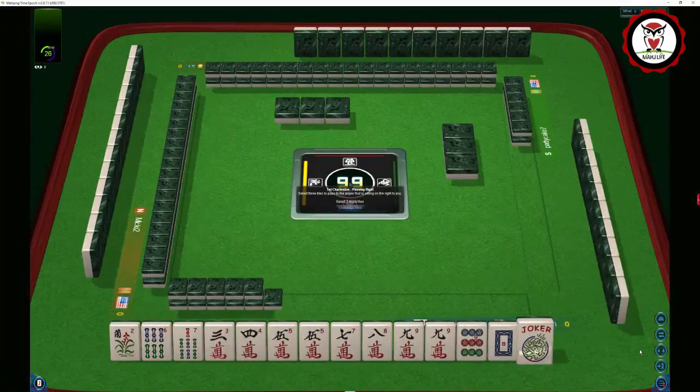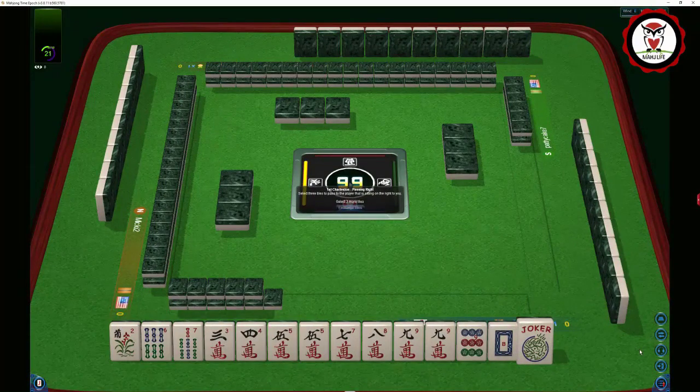We have a flower, 6, 7, and BAMs — 3, 4, 5, 7, 8, 9 — in cracks: a pair of 5s, a pair of 9s, a 9 dot, and a white dragon. So our predominant pattern here is big odds: 5, 7, 9.